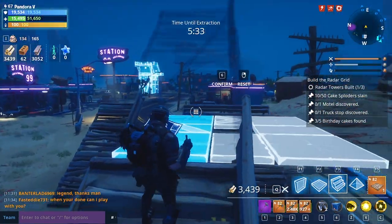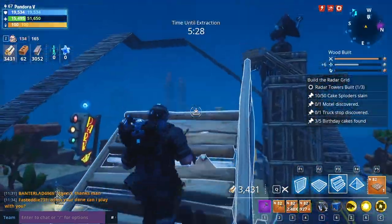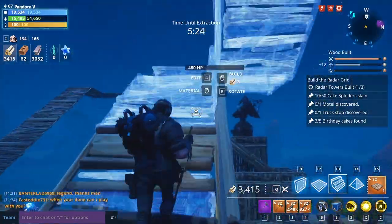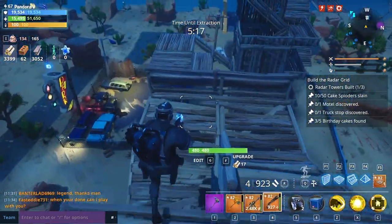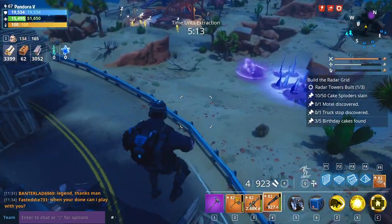The good thing about the U-shape as well is that they actually stack really nicely on top of one another. So if you need to build up fast you can kind of make a spiral staircase like this. It's really good and useful for some defences depending on what type of defences you're actually building. It can be pretty useful - good for getting down places quick if you want to get down fast.